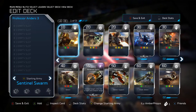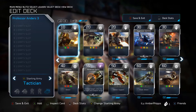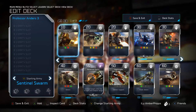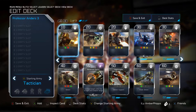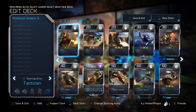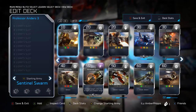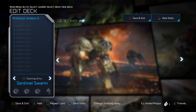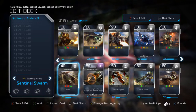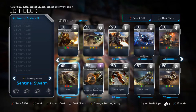Your starting army options are Tactician or Sentinel Swarm. Tactician is probably the better, more viable option, but I play Anders for the sentinels, so Sentinel Swarm is what I personally start with. If you want the most viable option, go with Tactician — you get two marine groups, two Cyclopses, and one Wolverine. That's much more viable than three Aggressor Sentinels and one Protector Sentinel.